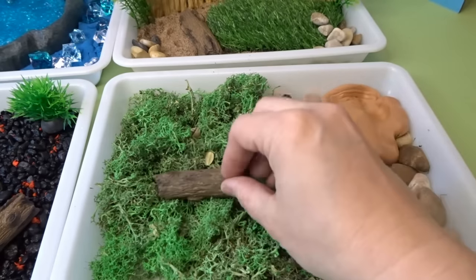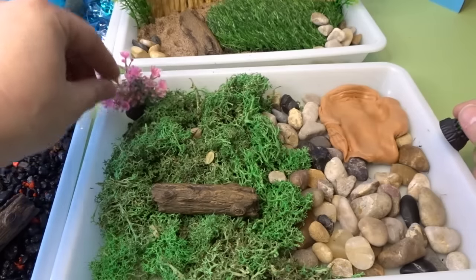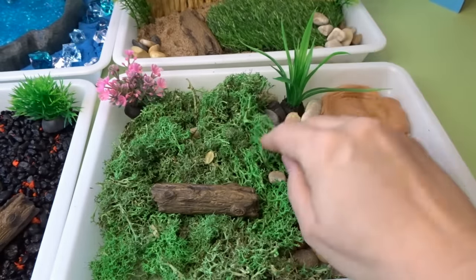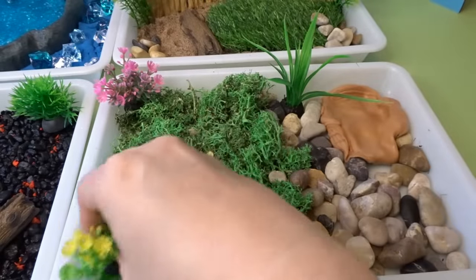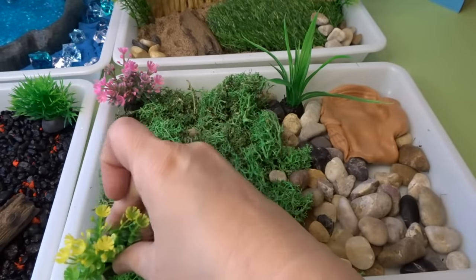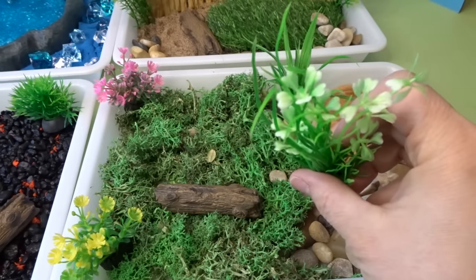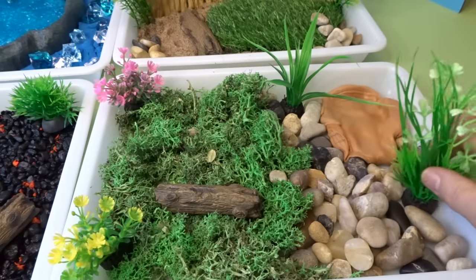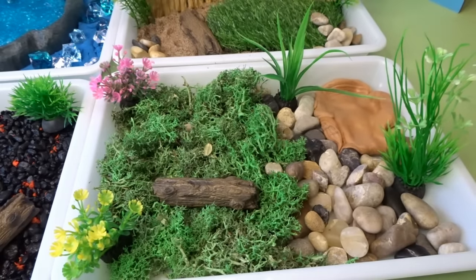We'll also add a log here for them. And insects love flowers and plants, so we'll add some of that too. Some grass here, some flowers, here's some yellow flowers, and some tall grass with more flowers. Put that right here. And now our insect small world is ready for our insects.